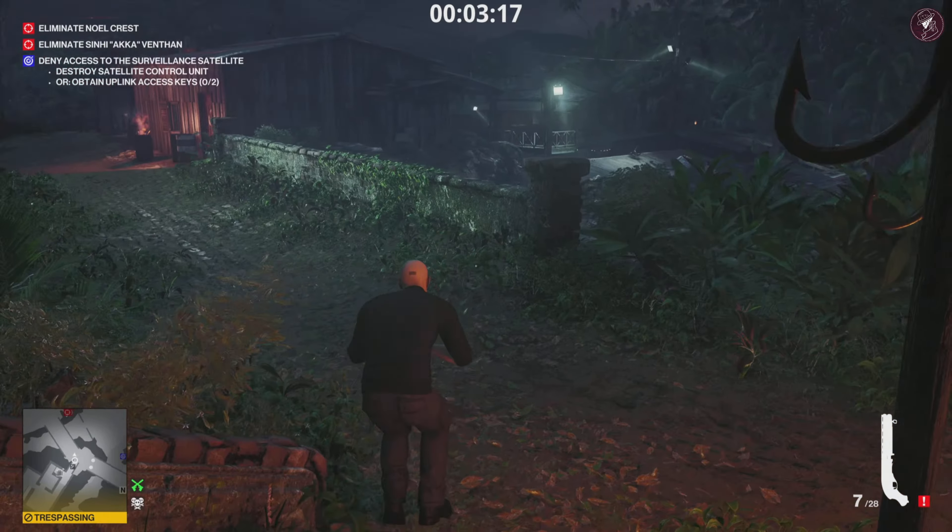From the very start, let the opening panning shot play out - that's quite important. Once it stops moving, exit the blend spot and run down the street. To the left of the stairs, pull out your Krugermeier and shoot the blue barrel just above it. There's a little lantern - shoot that and it's going to drop down and electrify the puddle, taking care of Noel Crest really easily.